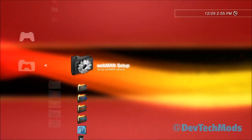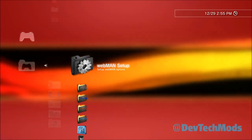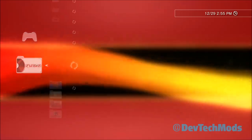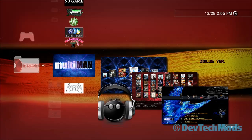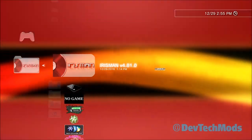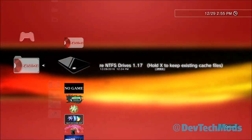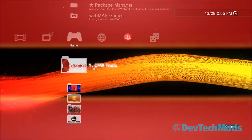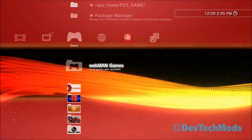Rebug 4.78 and higher includes Cobra 7.3, so if you go 4.78 or higher you should be good to go. You also want to make sure you have three things installed — it doesn't matter what order: multiMan, irisMan, and prep NTFS. Once you have webman activated and the newest webman mod installed, we can get started.